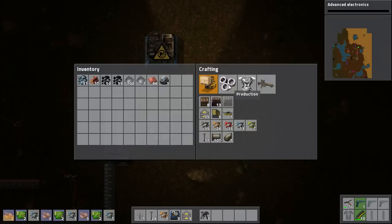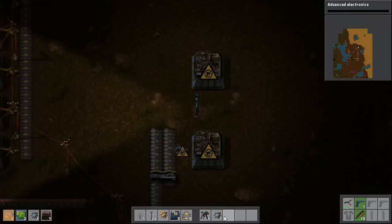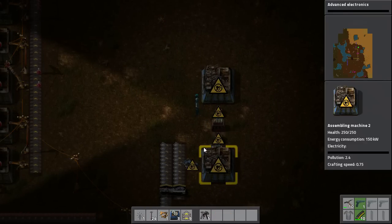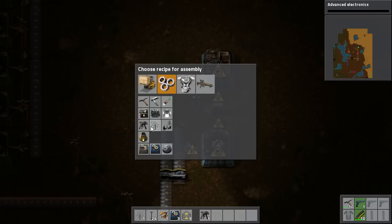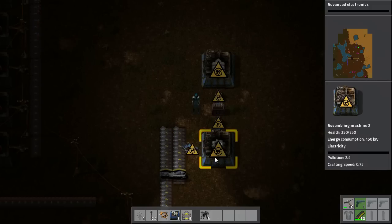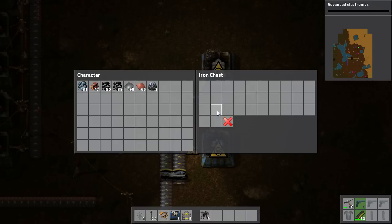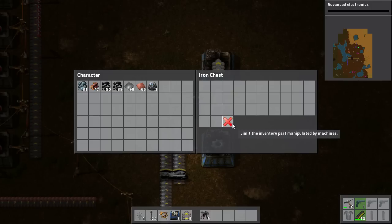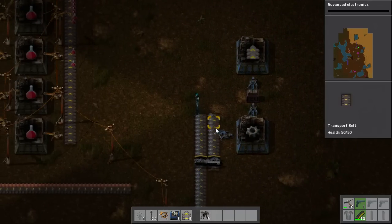We are going to need some Fast Inserters and also an Iron Chest. I am going to introduce something I like to call Buffer Storage — the idea of creating a system that can absorb fluctuations in supply. We are going to get Iron Plate from here, put it in here, change it into Gear Wheels and then throw them in this Iron Chest. I am going to restrict the amount of Gear Wheels it can build to a set amount — that should be enough and we do not want to make too many.